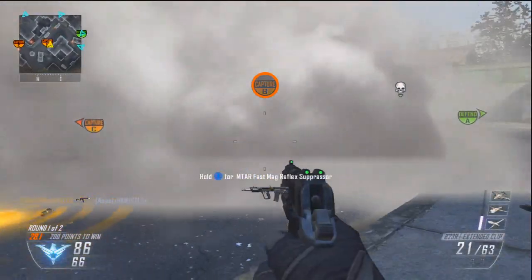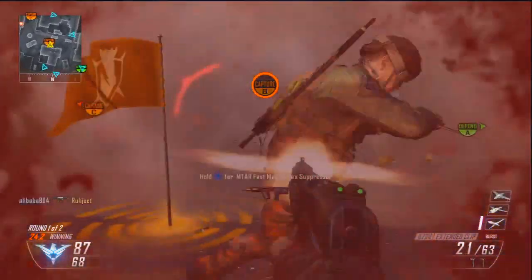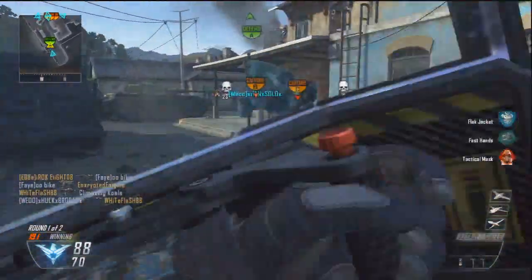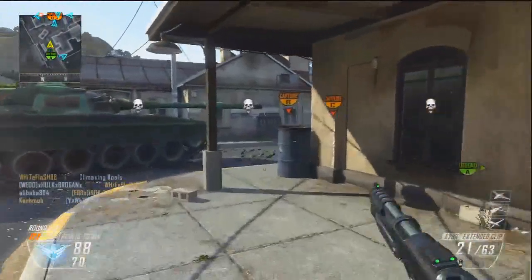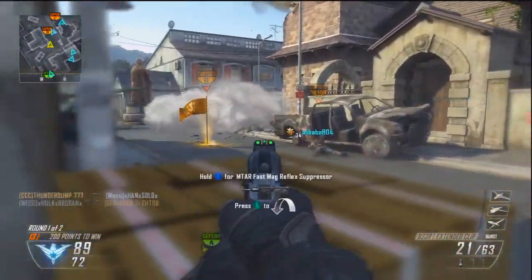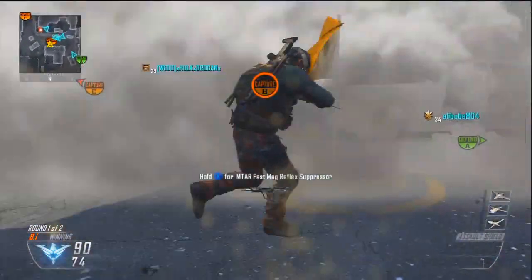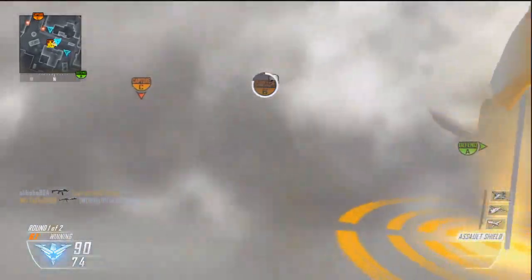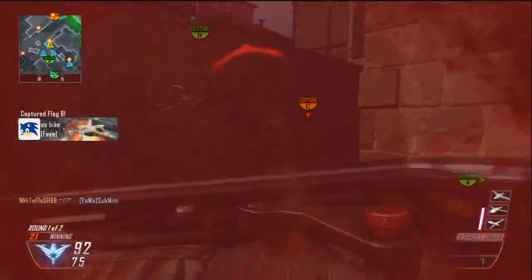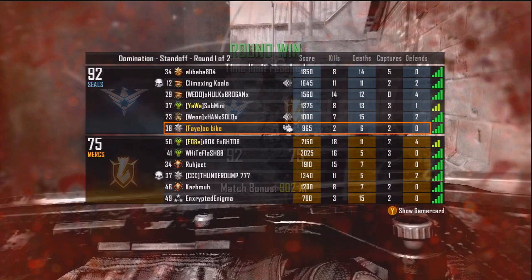This guy's right here but I can't see him. There he is — and I died, but it's okay because I killed the defender. Now we're going to run back. This is round one of two so we have another round to redeem ourselves. You can sort of camp here — we have smoke again. I don't know how that happened; I should have tomahawked that guy.